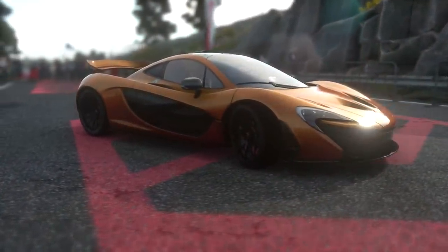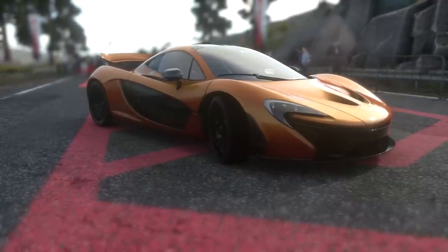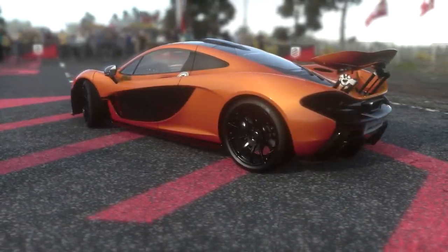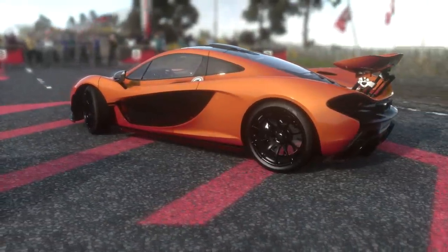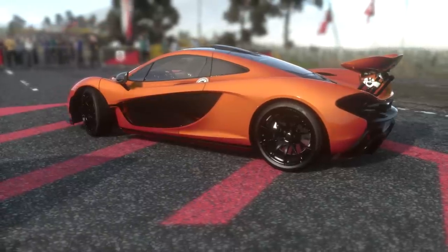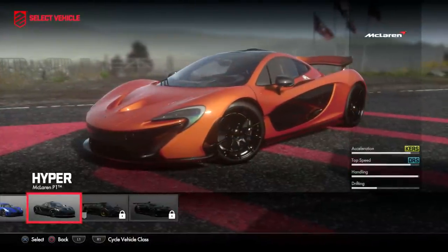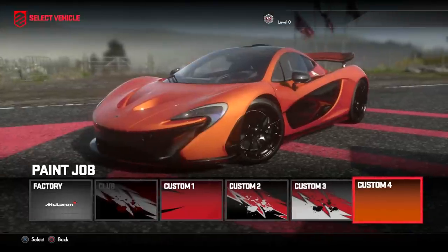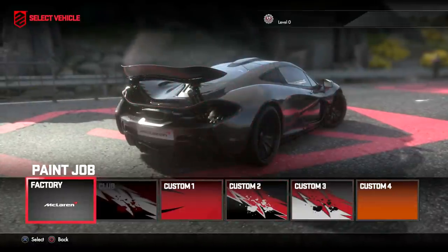Guys, it is time. Welcome to my video with the McLaren P1 on DriveClub. Today we're going to be playing around with this special, special car, and it's special in DriveClub. Not only do you unlock it at level 35, not only is it beautiful, it's actually got KERS and DRS capabilities in the game that are user-controllable. That is the first time I've ever seen that in a racing game before, but here we are.